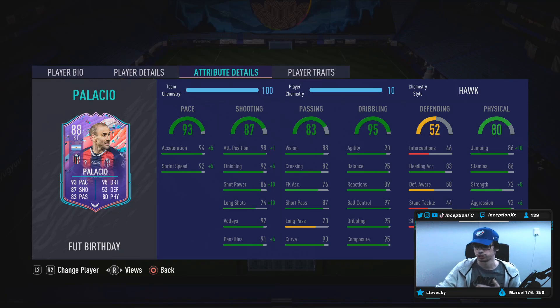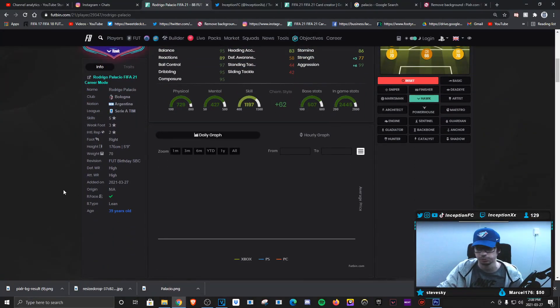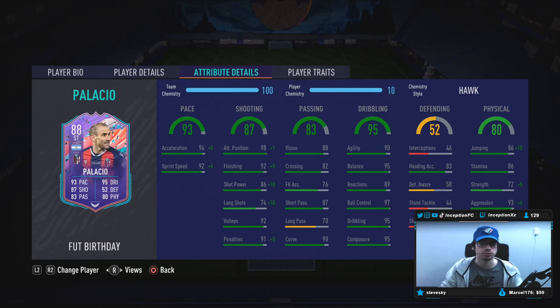The reason why this is really important for a card like Palacio is because of the fact that he has the lean body type. That way, because I don't have to improve his dribbling stats that much and I can improve his shot power, finishing, and pace as much as possible while also giving him some physical stats, we're looking at a potential beast with this card. Regardless of the fact that he has the 3-star weak foot because nowadays it's more important to have the 5-star skills than to have the 5-star weak foot.